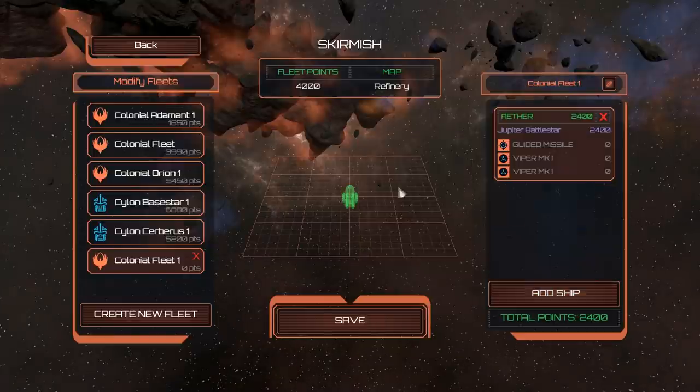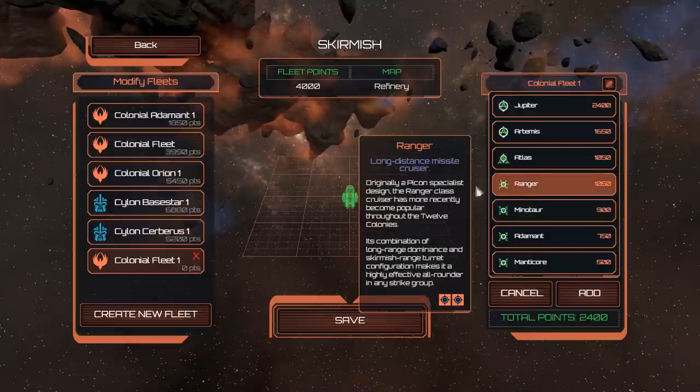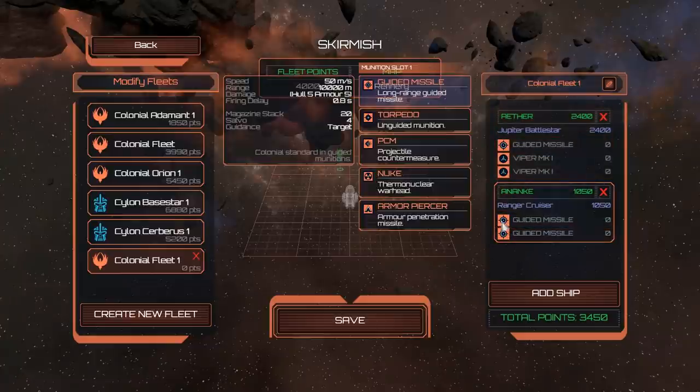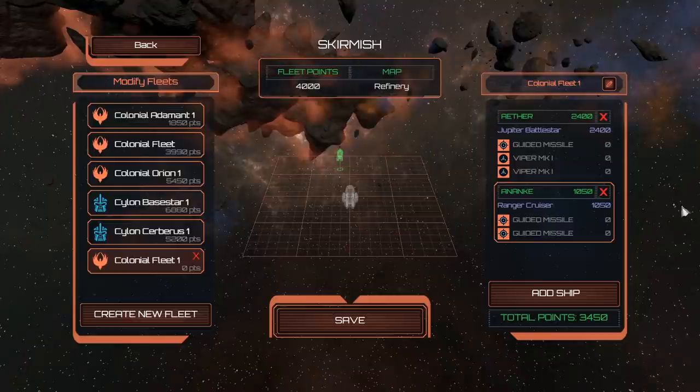Obviously we're going to go with the Jupiter — we want a big ship — and then something to complement it. We could have the Ranger, which is a long-distance missile cruiser, or the Minotaur, which is a heavily armed warship. I like the Ranger. We'll add that. We're on 3,450 points. You can change loadouts: we've got Viper Mark 1s and guided missiles, which you can swap to PCM projectile countermeasures, torpedoes which are unguided, or armor-piercing missiles. We'll stick with guided missiles. All weapons have statistics like speed, range, and damage.